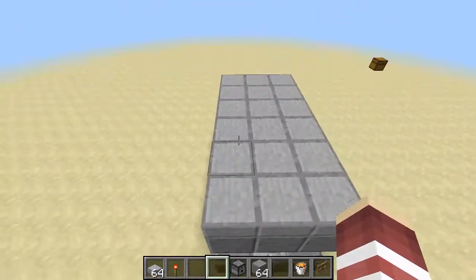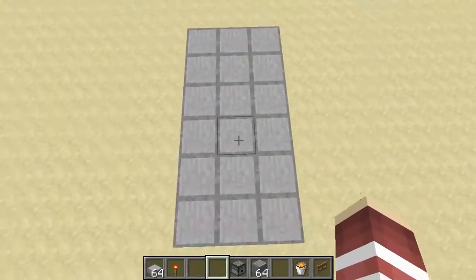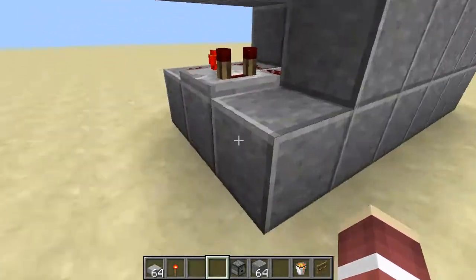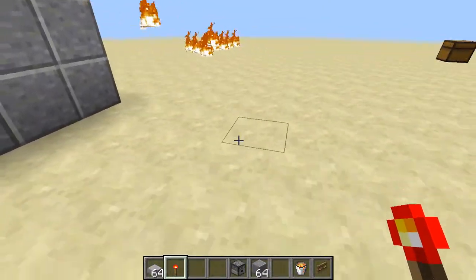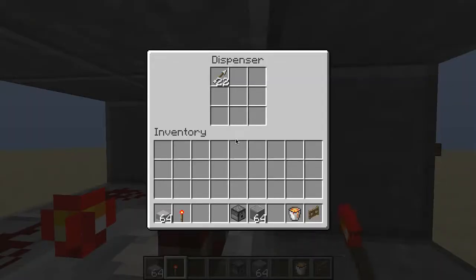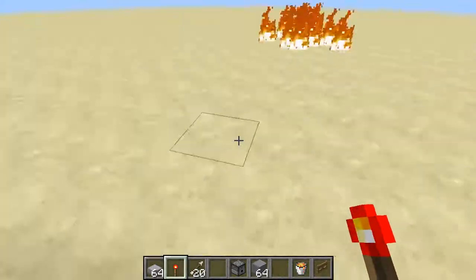You can easily do this in survival. All you need is arrows and a couple pieces of redstone. I'll do it one more time — press this. Oh, see, that happens: if you close the fence gate, it won't shoot. There we go — about 20 arrows in a matter of seconds.